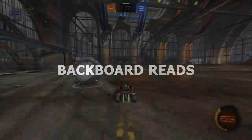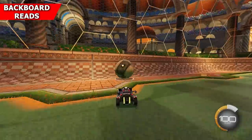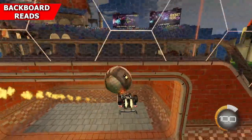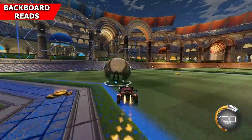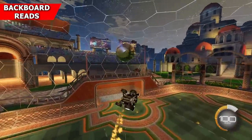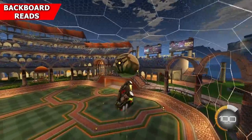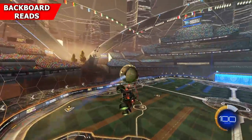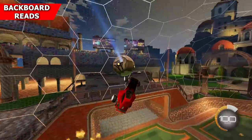Next up on the list: backboard reads. This is one of the things you seriously need to put time into the further up the ranks you go, because people tend to get more comfortable in the air. Backboard reads are incredibly useful for both offense and defense — and yes, that does mean that part of this training is going to be double touches. Being comfortable in the air and, more importantly, being comfortable reading the ball when it bounces are two aspects of your game that will take you incredibly far. The higher through the ranks you go, the more you realize people are not waiting around for the ball to bounce — they're reading the bounce, anticipating where it will go and jumping to meet that point. Whether that's from the wall or the backboard, the result once you get it down is the same: you'll be the first one to the ball.